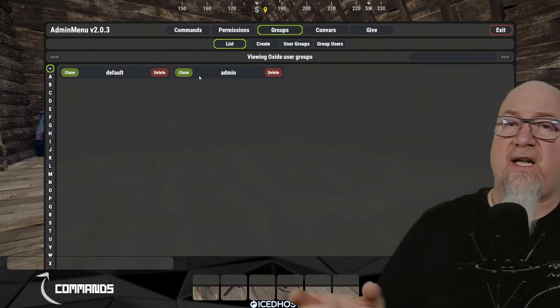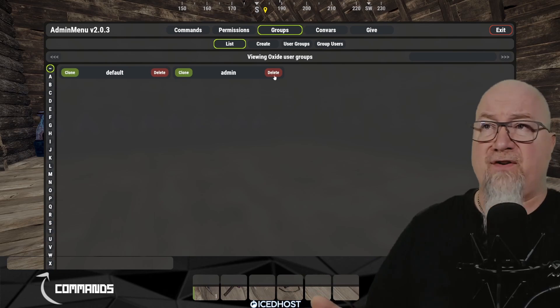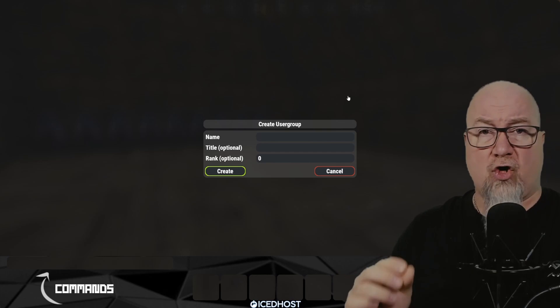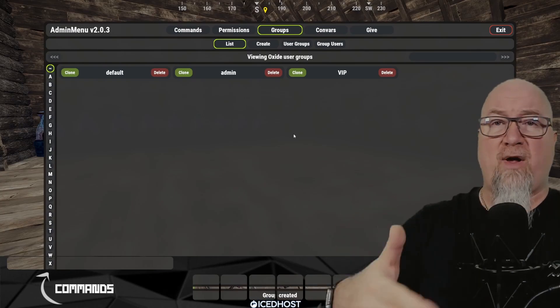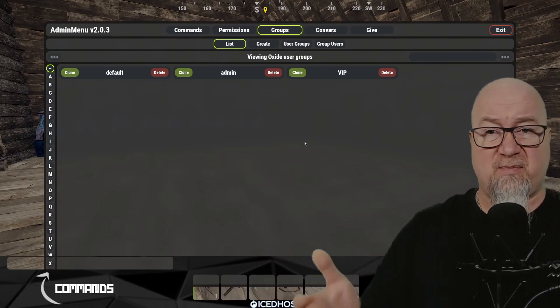If you want to start a new group and clone an existing one, click the green clone button — it makes a direct replica including all permissions. If you want to delete a group, click the delete button and that group is gone. To create a new group from scratch, click new group, fill in the details, click create, and now you have a new group you can assign permissions to.